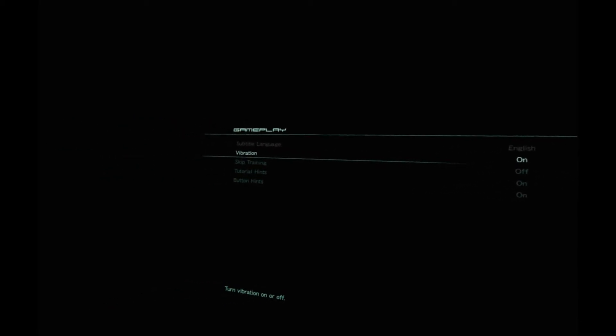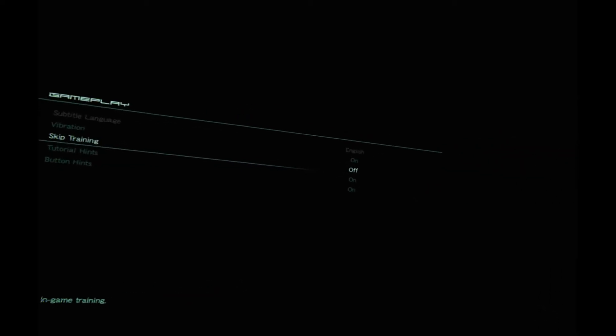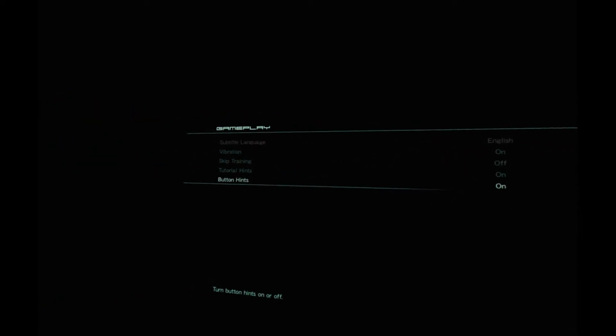Is there a way to turn off the auto lock-on? Because it's really pissing me off. I really want to just have the freedom of myself. Skip training — why don't you turn that on? I'm not really sure why you wouldn't turn that on.